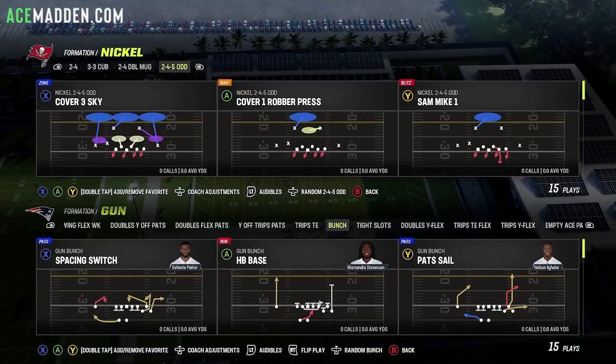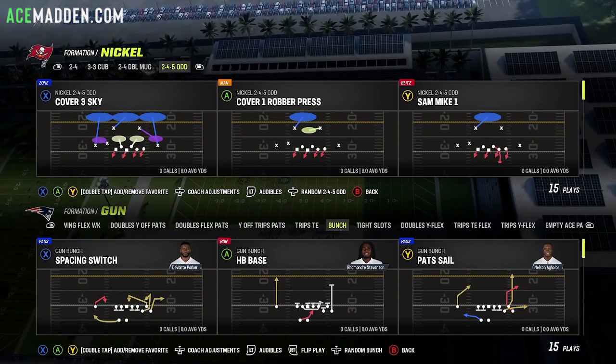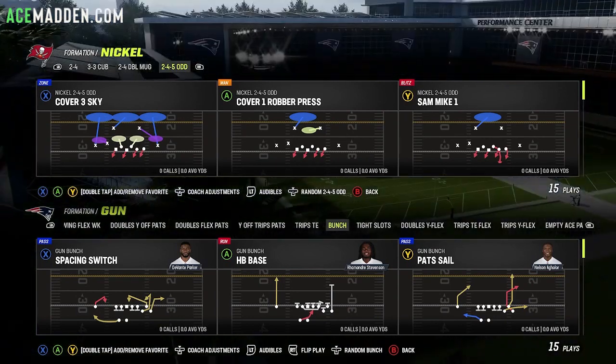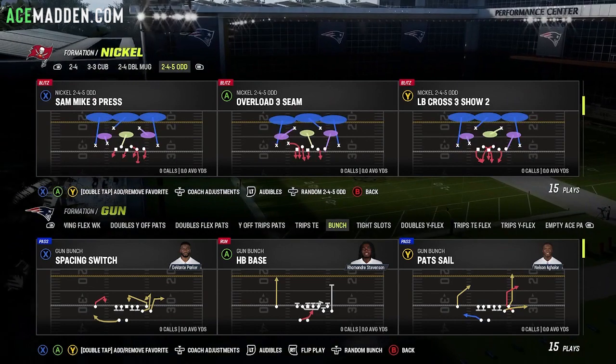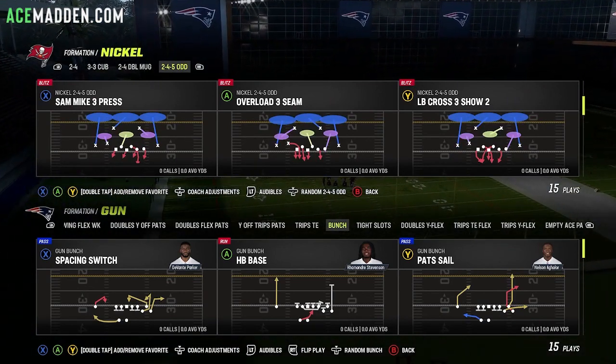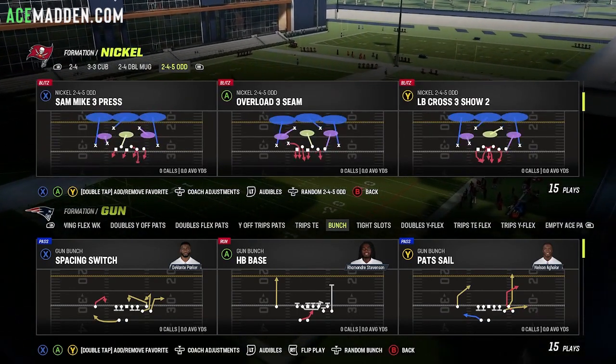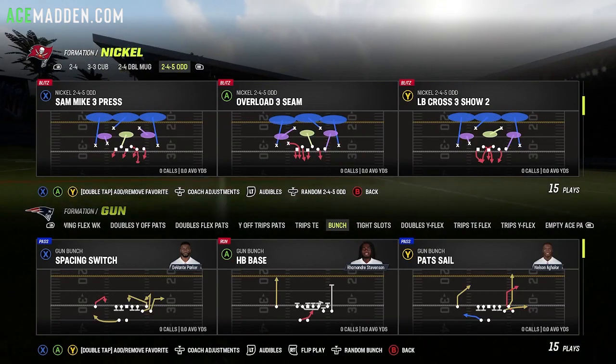Hello gentlemen, today we're going to talk about a blitz out of Nickel 245 Odd, which is in the Tampa Bay Buccaneers defensive playbook. The play we'll be breaking down is Sand Mac 3 Press. This is not the standard play that people use with this formation — it's usually going to be like Pinch Zero or Pinch Two, but this will be a little bit different for you guys.